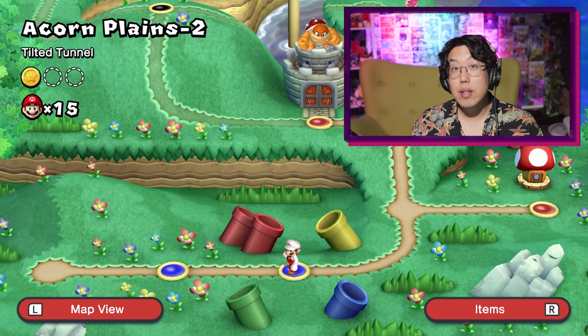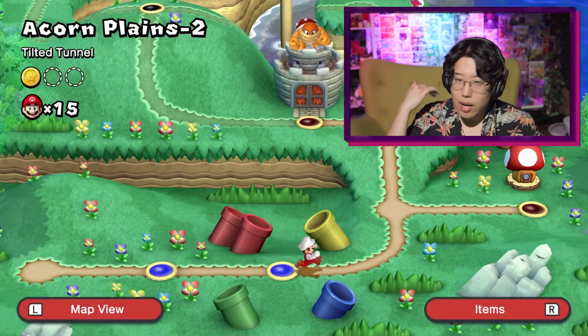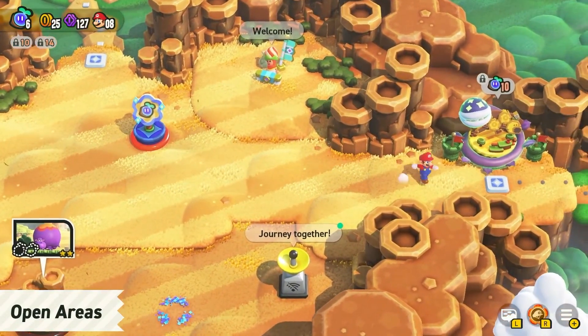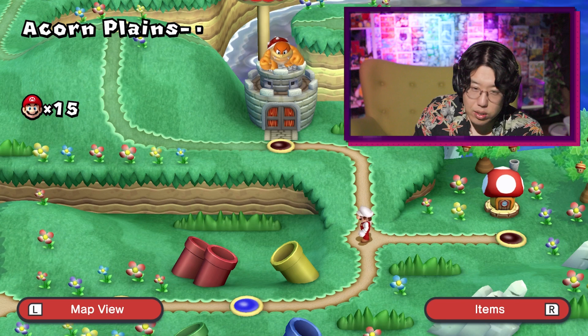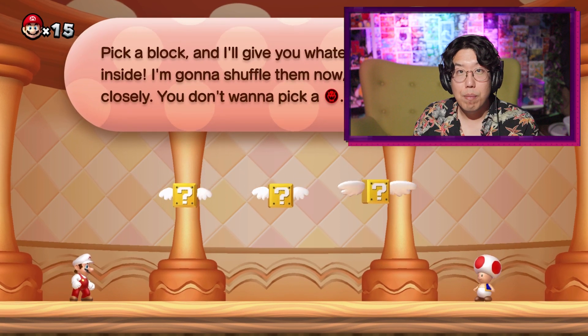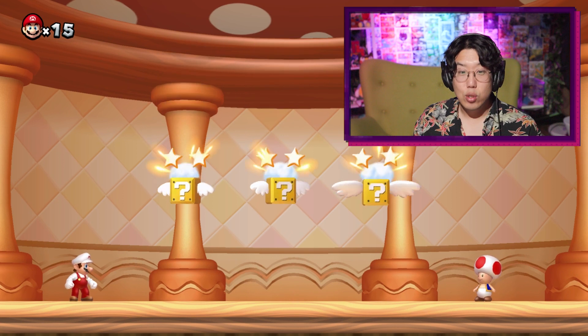Another thing they kept in Super Mario Bros. Wonder is the overworld. This is classic — the mainstay of the side-scrolling Mario games. You've got an overworld, you can pick your next level. A cool thing from Wonder is they've got an open world area where you don't have to follow a track. You can roam around and choose the level order you want. You can also go to stuff like a Toad House that gives you items, and sometimes you play mini-games — I remember that from Mario Bros. 3 on the NES.